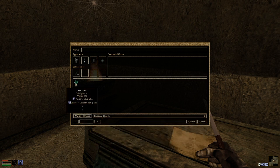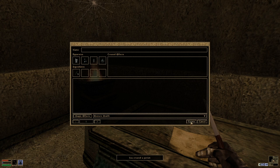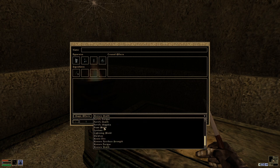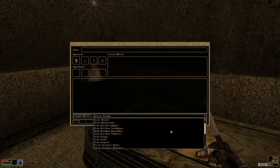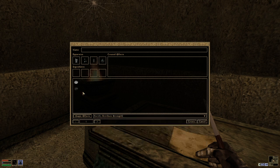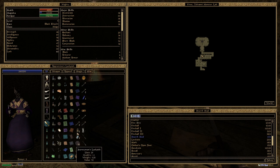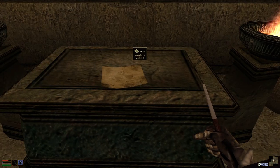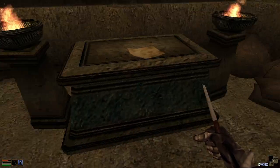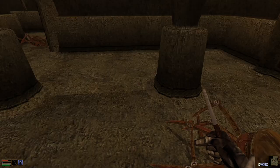Restore health sounds good. And then we have restore tea, which is a potion that we have so often. Fortify strength would also be very helpful, but it failed. So this is that. And now we take all the scrap metal and just put it on the floor, because scrap metal is not worth much.